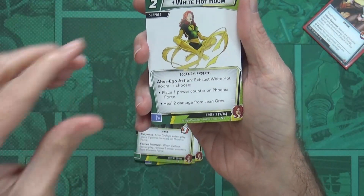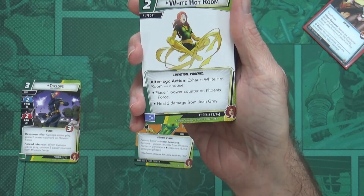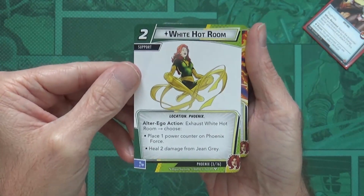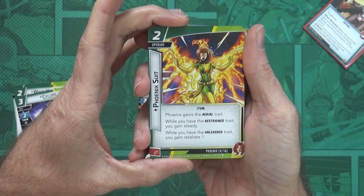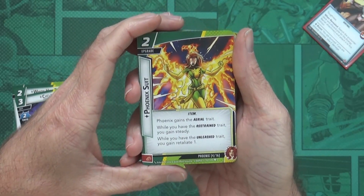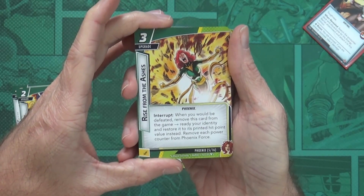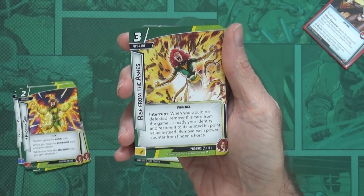White Hot Room: two-cost support. Alter ego action — exhaust the White Hot Room to choose either place one counter on the Phoenix Force, or heal two damage from Jean Grey. Phoenix Suit: two-cost upgrade. Phoenix gains the Aerial trait. While you have the Restrained trait, you gain Steady. While you have the Unleashed trait, you gain Retaliate 1. Rise from the Ashes: three-cost upgrade. Interrupt — when you would be defeated, remove this card from the game, ready your identity, and restore it to its printed hit point value. Also removes each power counter from the Phoenix Force.